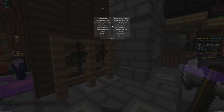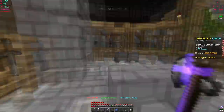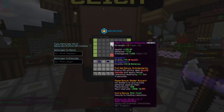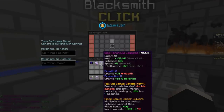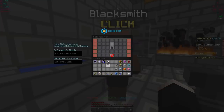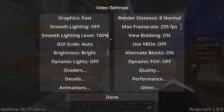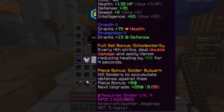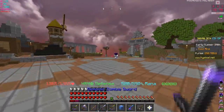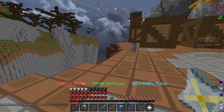Got godly on our helmet first try. I think I should keep the reforge screen blocked so I can get lucky like that. But I'm not going to try for godly on the whole set anymore - I'll go half wise and half godly. Spending too much money on this set when I'm probably not even going to use it that much. Right now we have 590 mana at least.